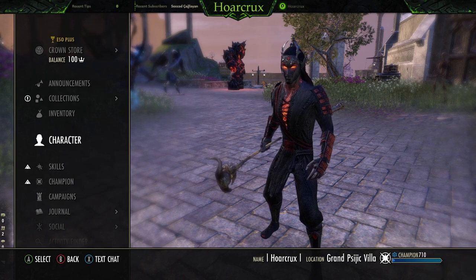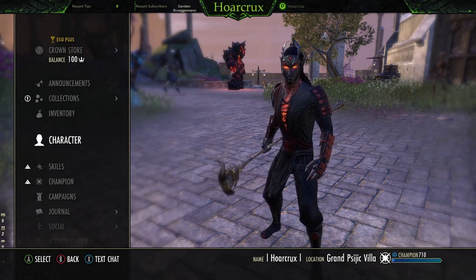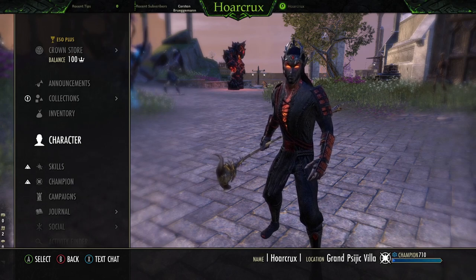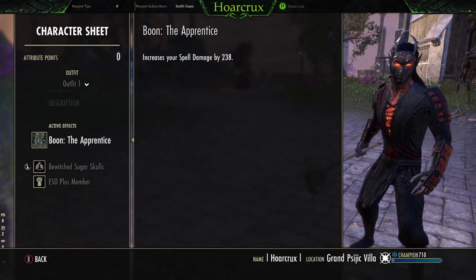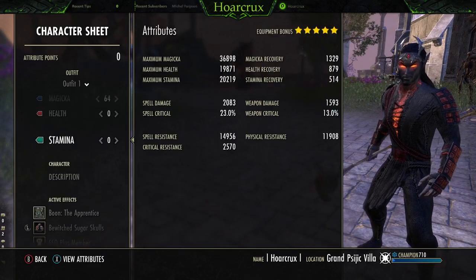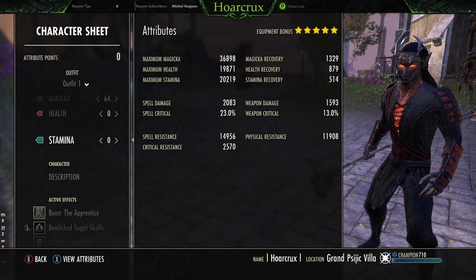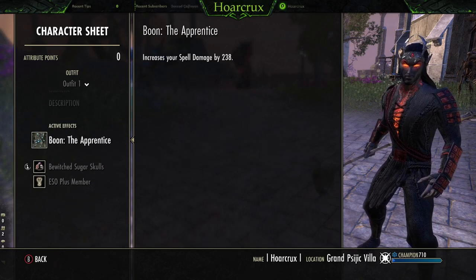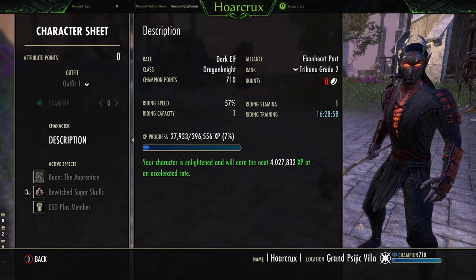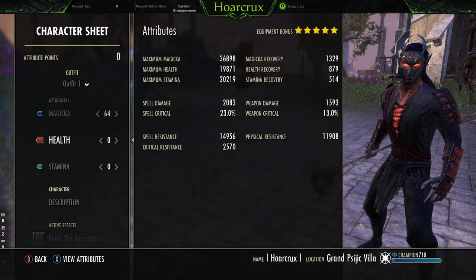So the more damage you do, the more healing you do, and everything in the DK's kit - that's what it does. Everything we have is offensive and defensive spell at the same time. So without further ado, fellas, let's hop right into it. Take a look at the character sheet, nothing too crazy. They did nerf some of our abilities, so we have to run a little bit of extra sustain in this patch. Here's the other thing: completely unbuffed, running the Apprentice, running Bi-1 Sugar Skulls. That's very cheap, in my opinion, best in slots. The MagDK crit resist is around 2,500.